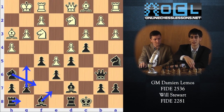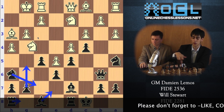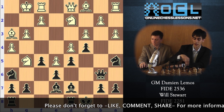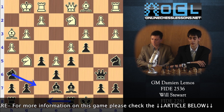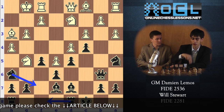If White tries to stop it by playing something like Ng5, we can still play Be7, Rf8, then the Knight to f7, removing the Knight from here. One day we'll be able to push C5 and attack, whereas on the queenside everything looks okay.